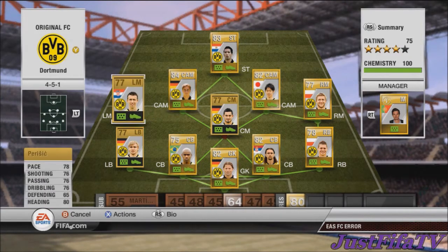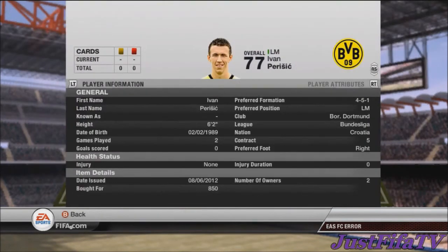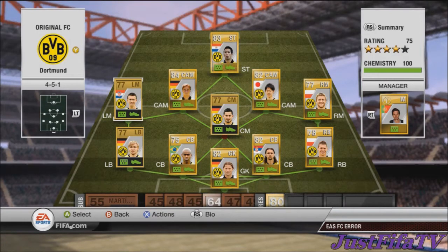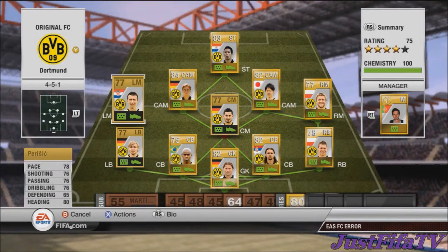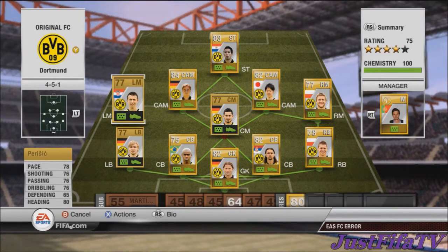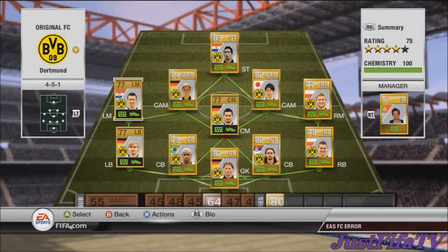At left mid we have Perisic — 78 pace, 76 shooting, 76 passing, 76 dribbling, and 80 heading. He's six foot two and cost 850 coins. He's not the worst in the squad but not really the best either. I'd rather have more dribbling and pace than shooting and heading on a left mid — I'd prefer those attributes on a striker.